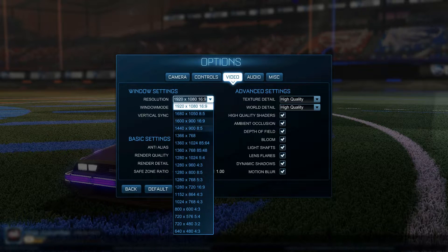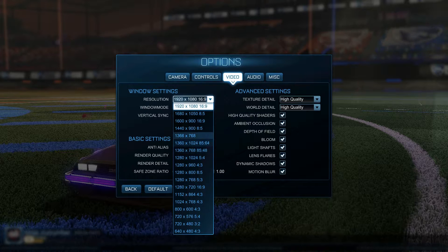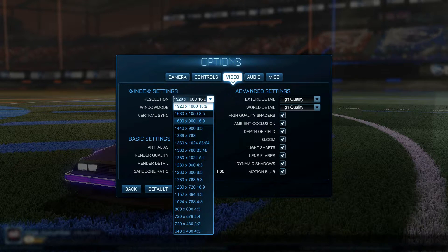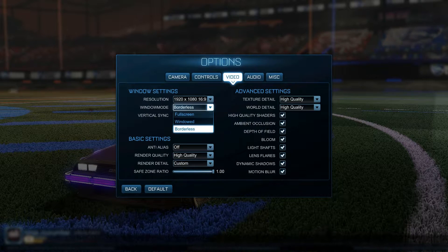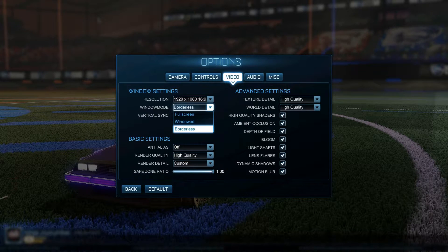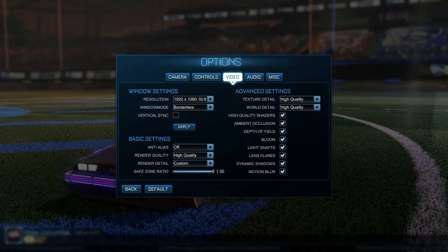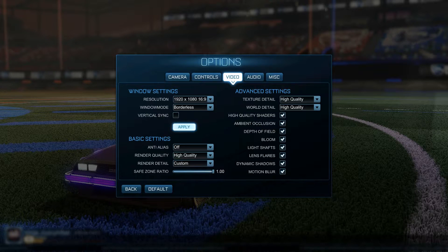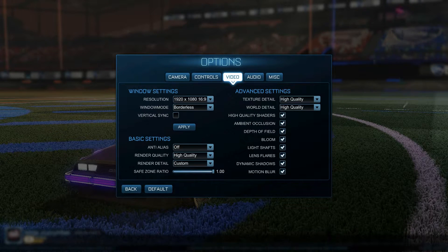Under video settings you've got a whole list of resolutions — loads of different resolutions. You've got full screen windowed, borderless windowed, and borderless full screen. There's Vsync on or off, and an apply button — I don't know why that's there, surely it should be down at the bottom next to the default button.